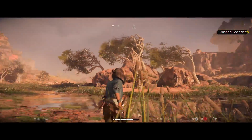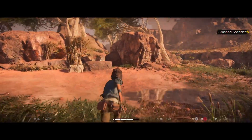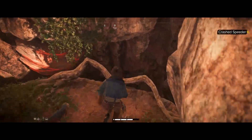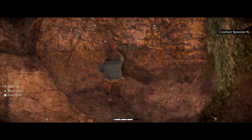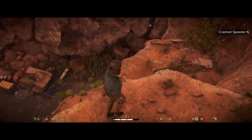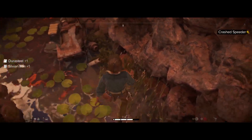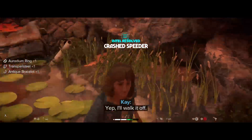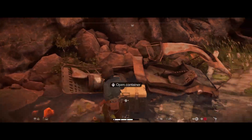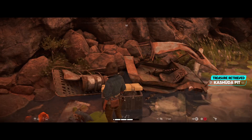There's this little oasis-like trees and rocks area — just to get a sense of what it looks like. Okay, so here's the crashed speeder, but we also got the Kashuda Pit Treasure.